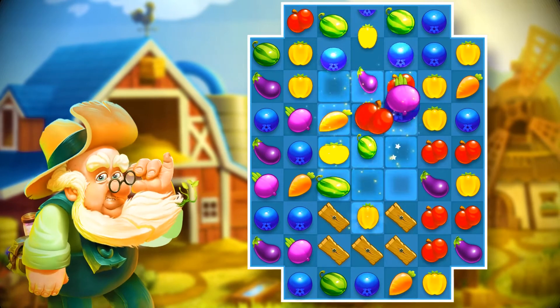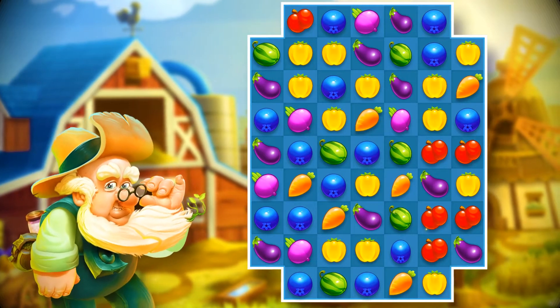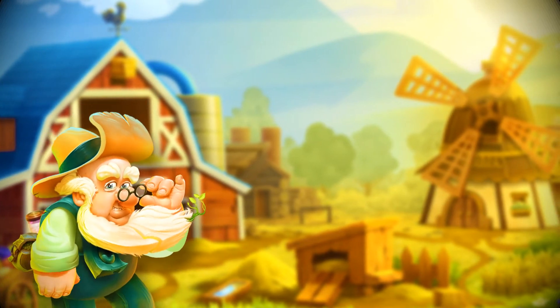Bomb crops, when activated, clear all the adjacent crops, and then add a secondary explosion for good measure. Those pesky boarded-up field parts don't stand a chance.